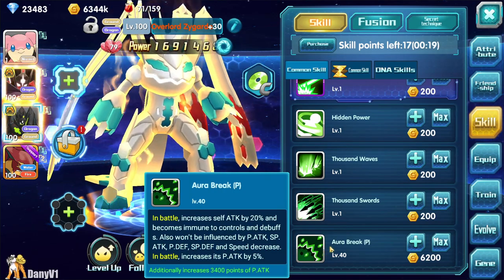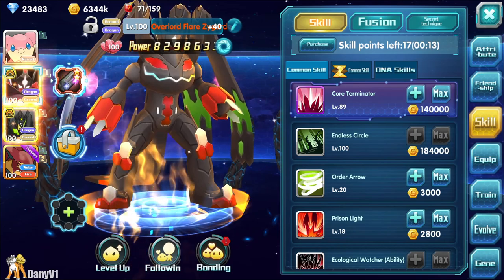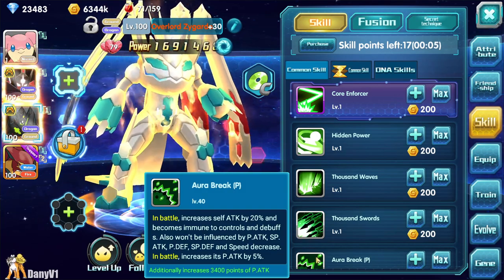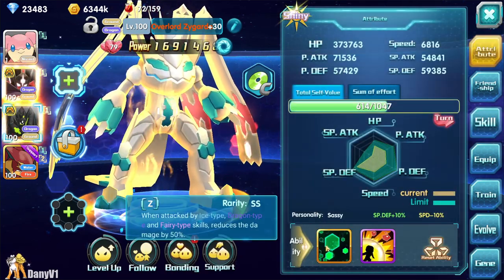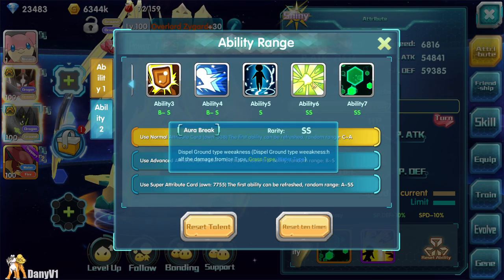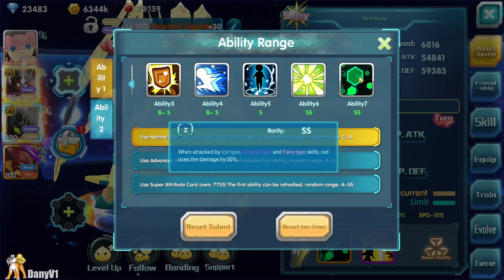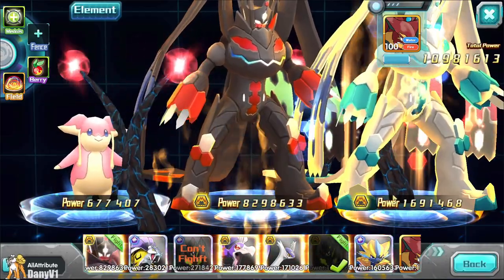With Overlord Zygarde in battle, you get the passive of Overlord or Resonance Zygarde on Flare - with the exception that attack increases transform into special attack since Flare Zygarde is a special attacker. All control immunity, debuff immunity, and special abilities transfer to Flare Zygarde, including SS rarity abilities unique to Zygarde - most importantly, the ability that reduces damage taken by 50% when attacked by ice, dragon, or fairy type skills.